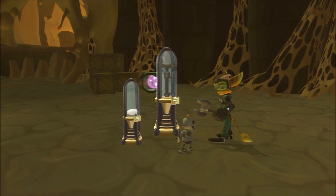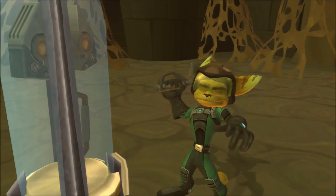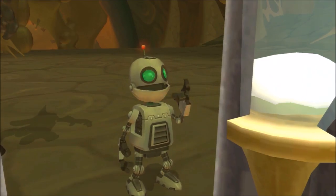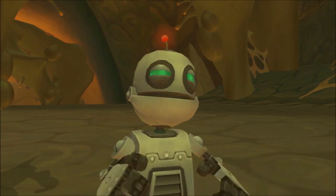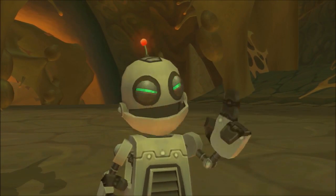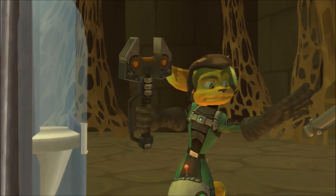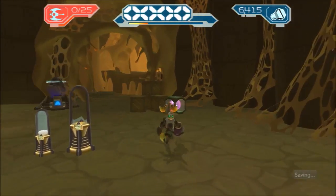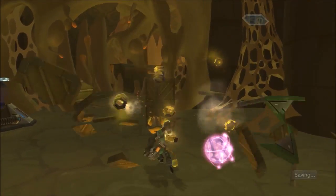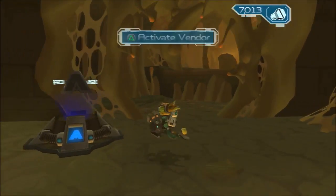It says 'in case of emergency break glass with wrench.' This one says 'use rock to break glass to get wrench to break glass to get rock' - I love logic puzzles. Let's see if you break the glass... solved it! New wrench, finally some more power. What it does is increase the damage with your wrench.